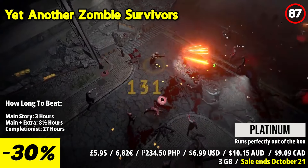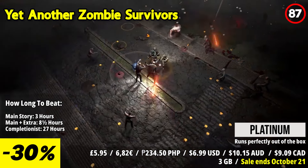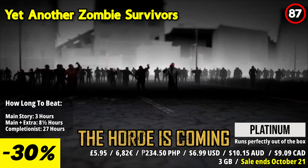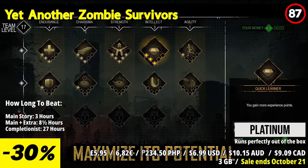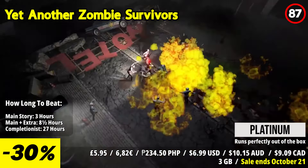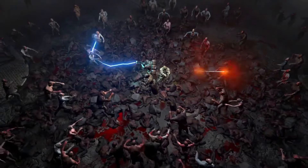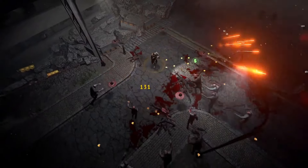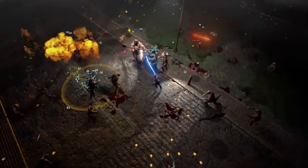Yet Another Zombie Survivor plunges you into the heart of the apocalypse where the undead hordes are relentless but your team is ready to face them head-on. Rally your companions, strategize their enhancements, and unleash devastating synergies against waves of relentless zombies. Survive, evolve, and shatter all limitations in this deceptively simple yet immersive reverse bullet-hell experience. Guide your squad's evolution through customized decisions as you progress. Explore diverse perks and support skills, or lead a lone SWAT soldier or assemble a team of elite mercenaries armed with katanas, flamethrowers, and rocket launchers — the choice is yours every time you play.